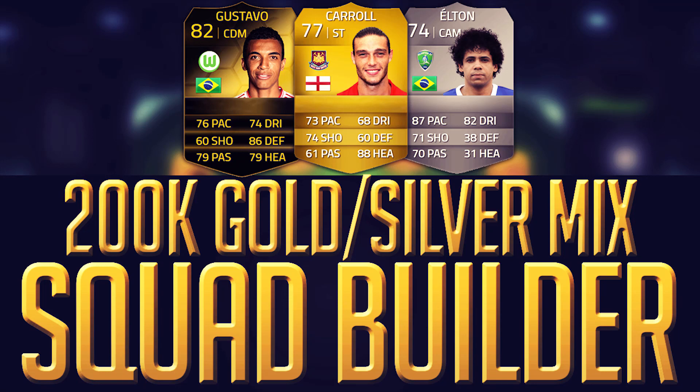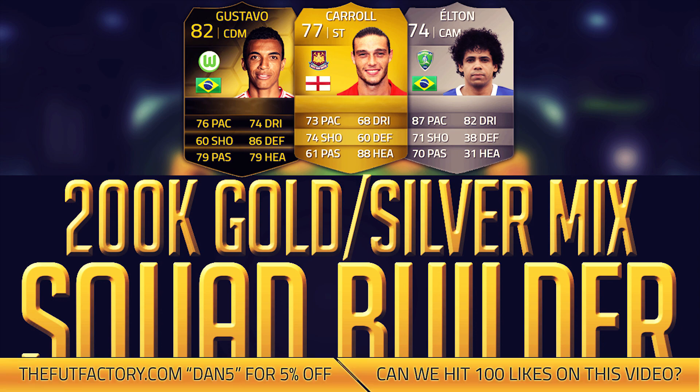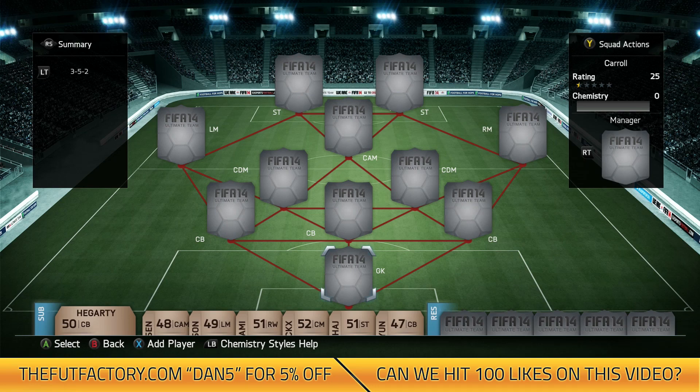Hey, what's up guys, Dan here onto another squad builder of mine. I've got a nice 200k gold and silver mix with players like second inform Luis Gustavo, Andy Carroll and Elton. So before we start, could you hit that like button and get us to 100 likes. I'd appreciate all your support — comment down below what you thought of the squad and also the video. And also, if you haven't already, go check out the coin site down below and also my Twitter, give it a follow.